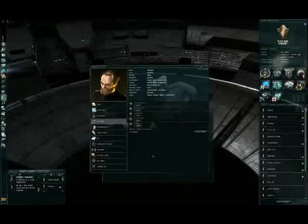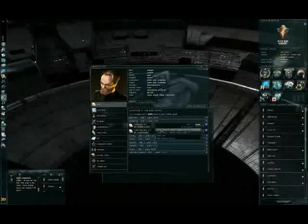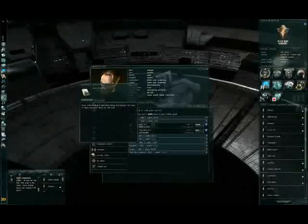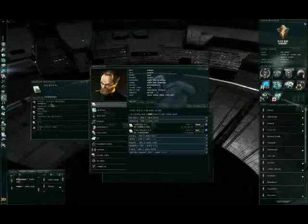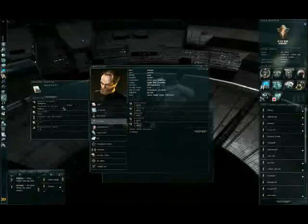Attributes affect the time that your skills are being trained in. Let's see a description of a skill. For example, Engineering gives a 5% bonus to ship's power grid output per level. In attributes, you have a primary attribute and a secondary attribute, and to speed up training time, you have to increase the attribute count for that specific attribute.